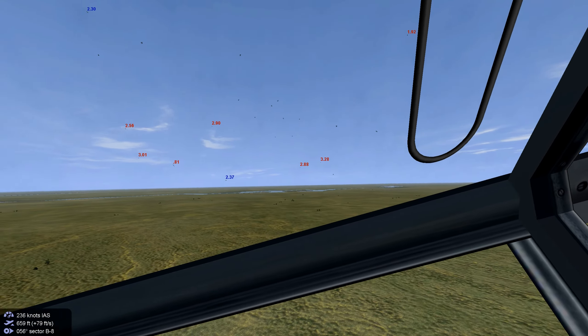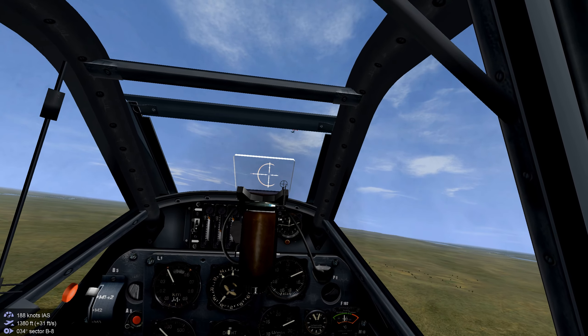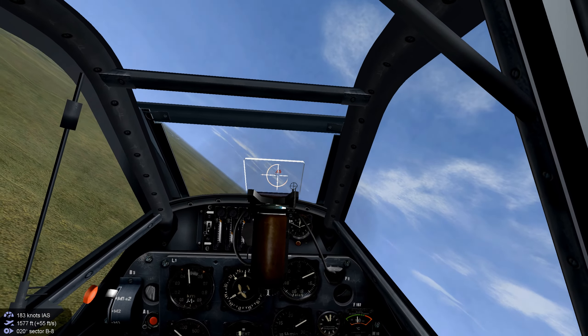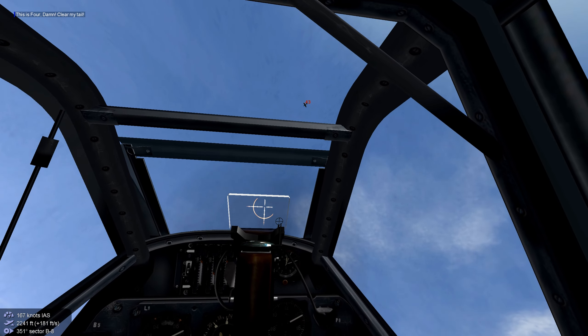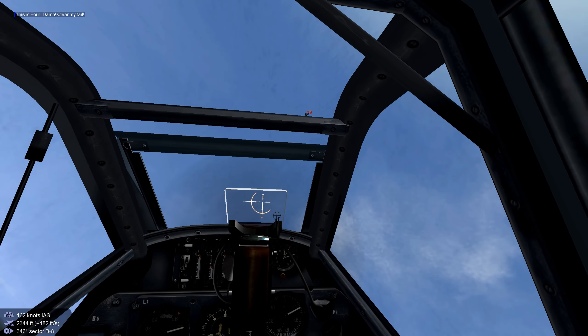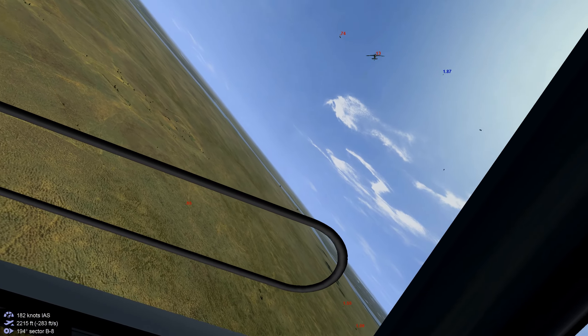Got one closing — throttle back and roll underneath him, and we got him to pass by us. The plan works. We still got to watch our six. We got shots out but we really didn't have a good lineup. Let's try to catch him on the negative G — went right by us, we just missed his shot. Avoiding other gunfire.